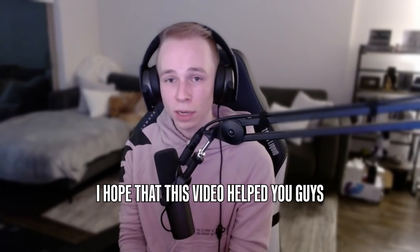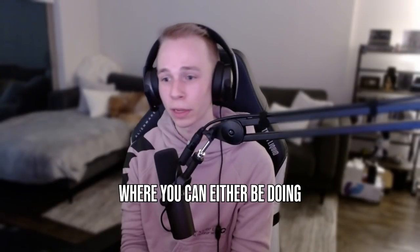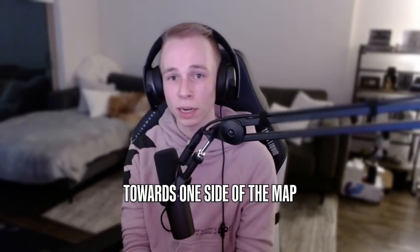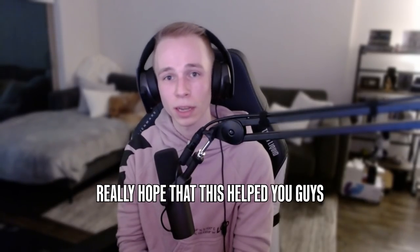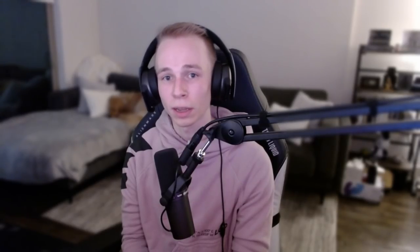I hope that this video helped you guys understand what a default is — the structure of some rounds, how you can change up what defaults you're doing: a slow mid-focus default, a fast mid-focus default, an extremity default towards one side of the map, an extremity default towards the other side. You can give your opponents a lot of different looks, let your players go for picks the way they want to, change the pacing of the rounds, and give your team a really good advantage. If you know how to do this and your extremity players aren't getting picked off, it leads you to a lot of different strategies that as an IGL you can call without feeling forced. Really hope that helped, and make sure you like, comment, and subscribe on the videos.